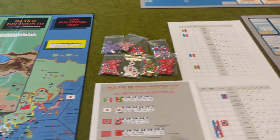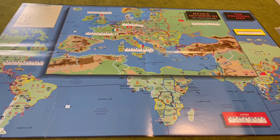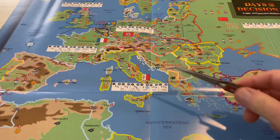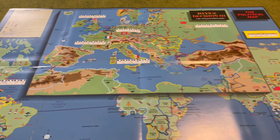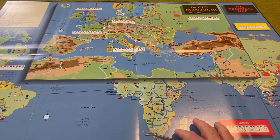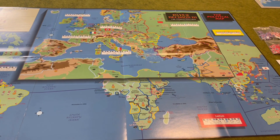I'm going to skip over some displays for a moment because I want to show you this political map. This is the second big display that comes with Days of Decision. As you can see, it shows the entire world, with country boundaries and the location of all factories — both red and blue — as well as resources. It has tracks to record the production multiples for the various major powers. This display is not necessary if you're playing the combined game like I am; however, it is absolutely necessary if you're going to play Days of Decision as a standalone game.